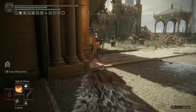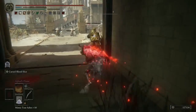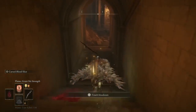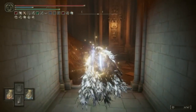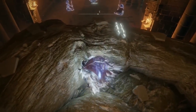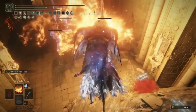Let's leave them and continue into the next area. Back at the site of grace — rest up, level up, do whatever you need, then head through this doorway. On the left hand side you'll find three Crystalians waiting. I initially try to tackle them with Agheel's Flame and get quickly destroyed, so I'm going to change my build and use one of Gurranq's spells. The Stone of Gurranq looks particularly enticing — these guys are made of crystal, you need to break them fast, and surely lobbing giant boulders at them will do exactly that.